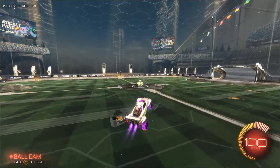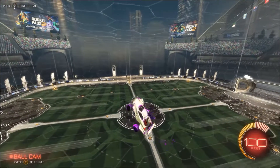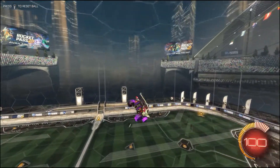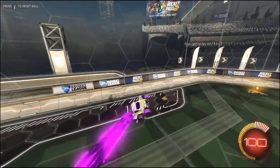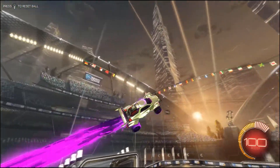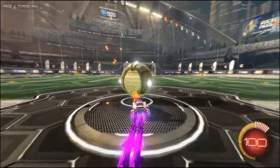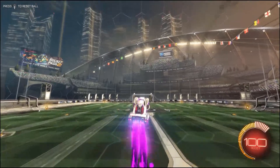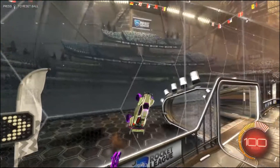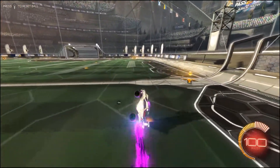An excellent way to learn car control, specifically aerial control, is to actually get up in the air and spin and dribble around. It's great to stay up as long as possible doing spins and flips and practicing recovering from dead zones, which is where your car goes out of control and you aren't able to recover it. With proper practice you can almost eliminate that.